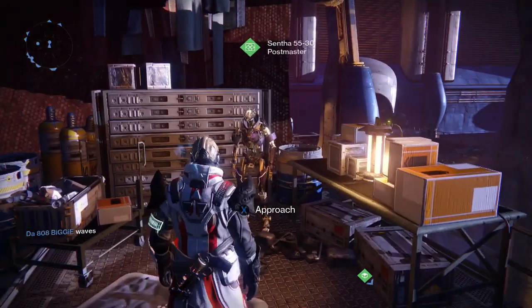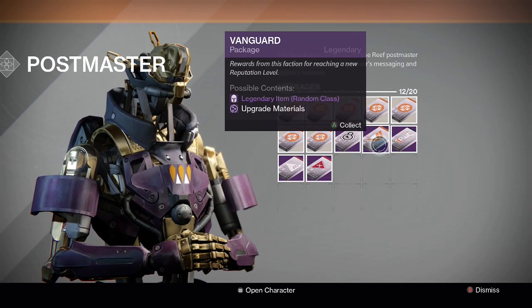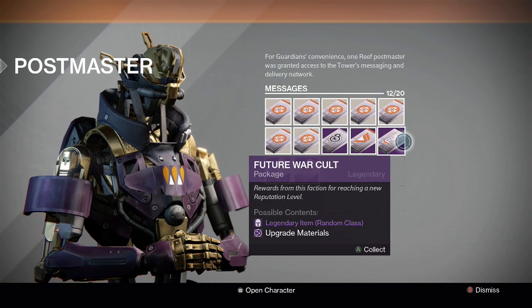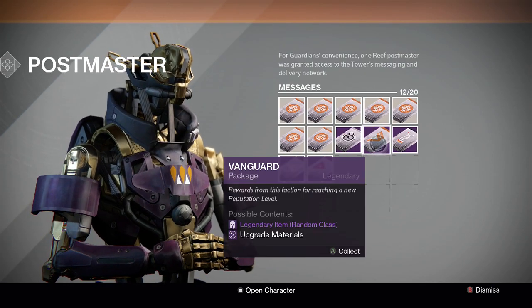So here's my first character, my Warlock, and we got one of each package as you can see right now. We got a Vanguard one, a Crucible one, Dead Orbit, Future War Cult, and New Monarchy. So we're going to open up one of each and see what we can get. Let's start off with the Vanguard one.